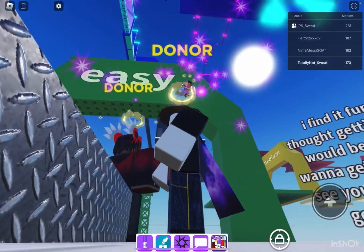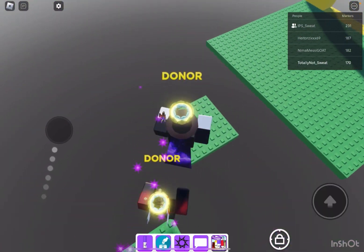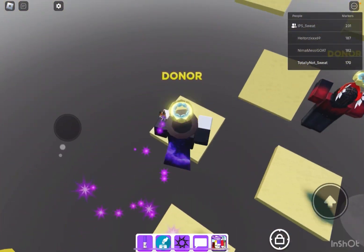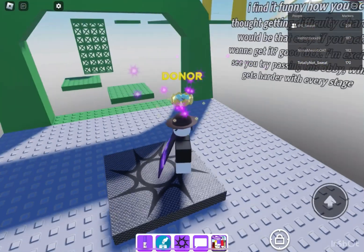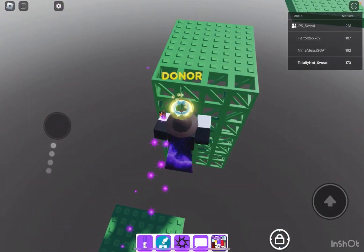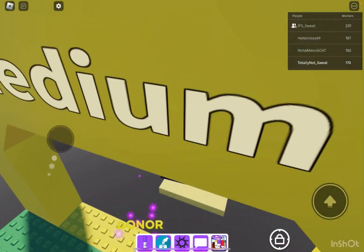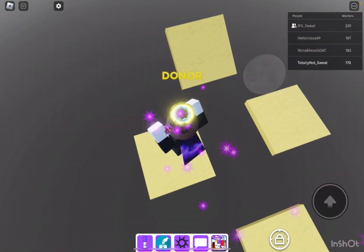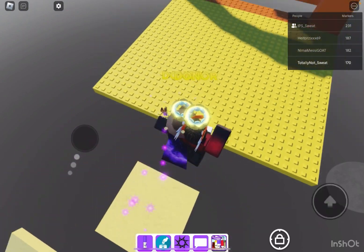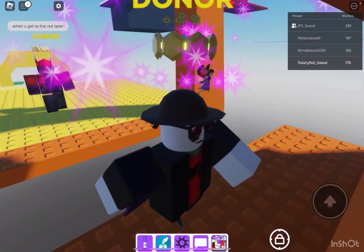First let's start off with easy — this one's pretty easy, you just have to do that and this. If you're not careful you can fall. You'll spawn over here and there are no checkpoints at medium, but once you get to the harder stages like red, that's when you will get checkpoints. I'll tell you where they are because at the harder ones the checkpoints are invisible.